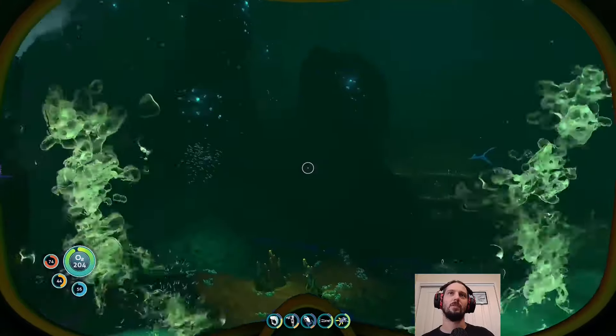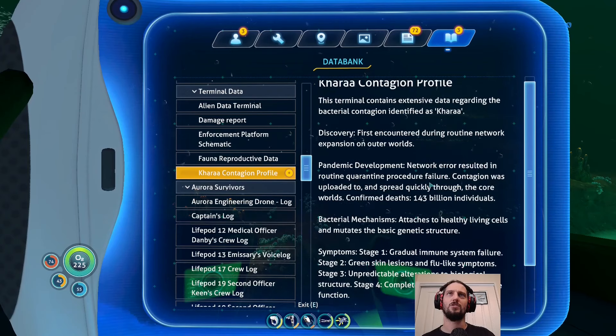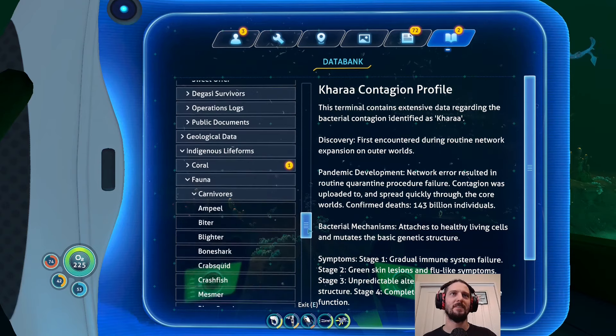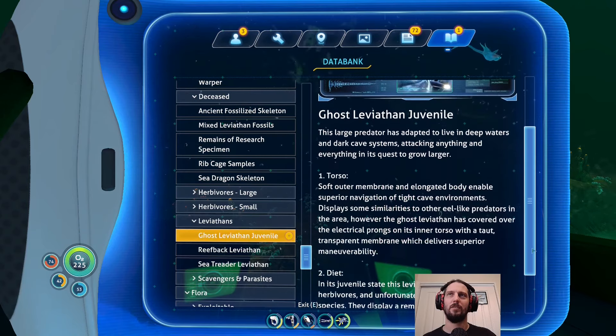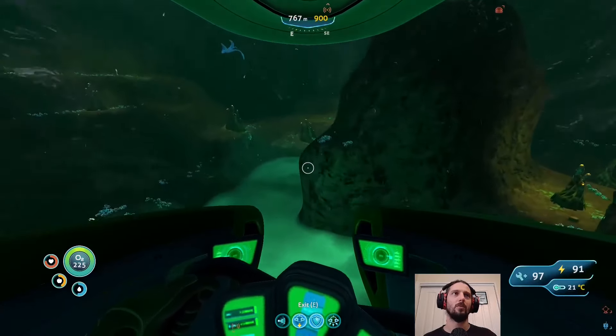We've got other things to read — we'll read some more of that stuff when we're back in here at the very least. Contagion profile: Chara bacterial contagion, Core World's Quarantine. Bacterial substance distributed to isolated research facilities for vaccine development. So we're an isolated research facility presumably. 143 billion individuals. Chara coral has a magma flow, but the magma isn't here, it's further down. And Leviathan — lives in deep waters and dark cave systems, feeds on larger herbivores. Avoid, or zap and scan — one of the two.